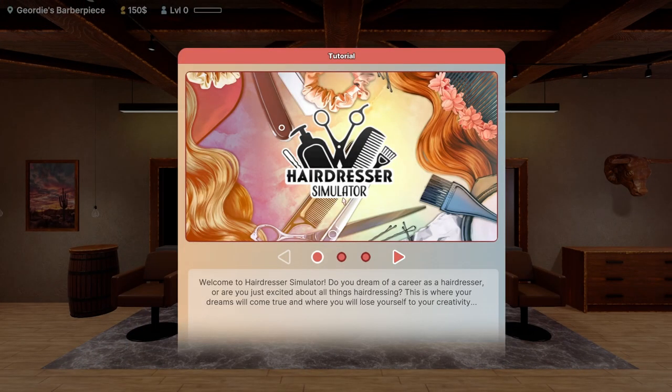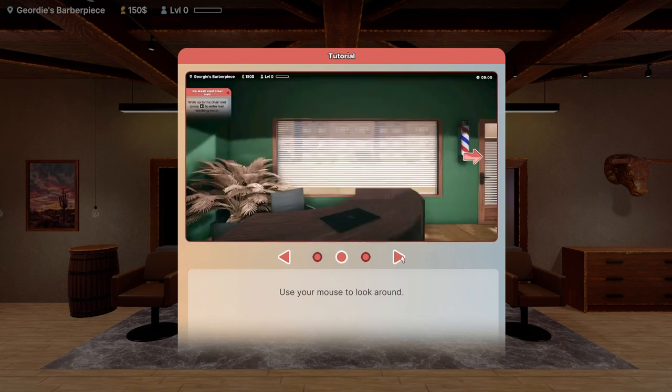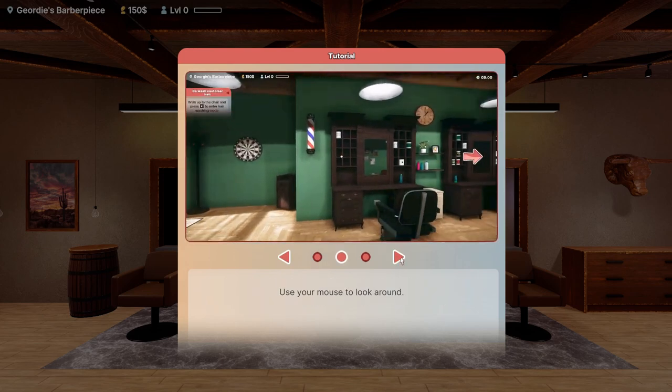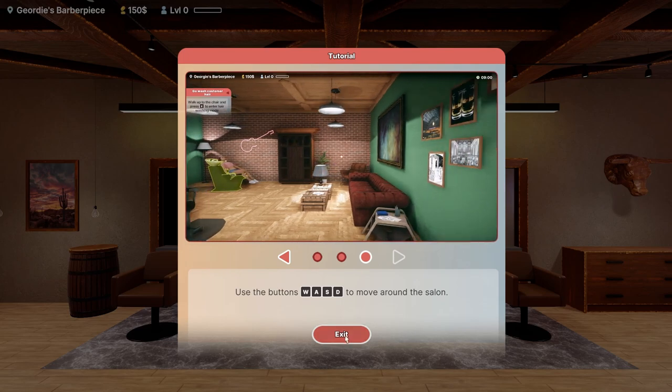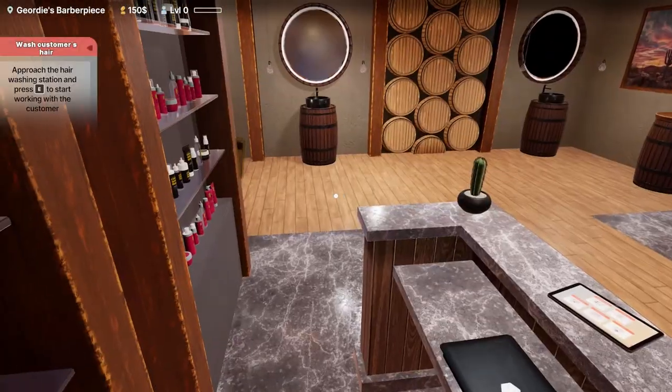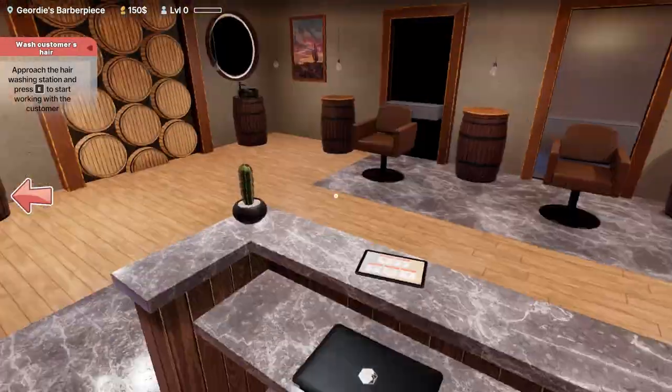'Welcome to Hairdresser Simulator! Do you dream of a career as a hairdresser? This is where your dreams will come true and where you will lose yourself to your creativity.' Use the buttons to move around the saloon. There we go — that must be Posy.